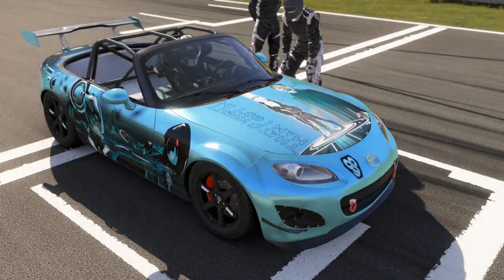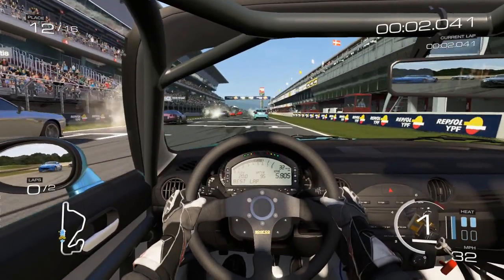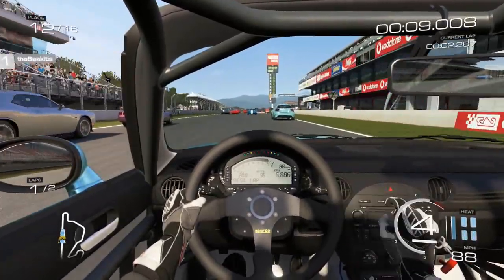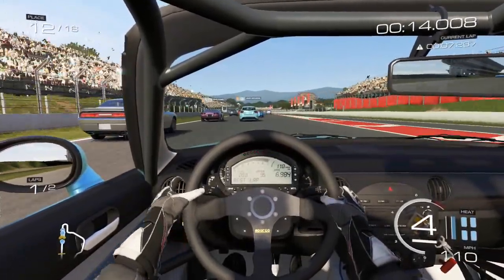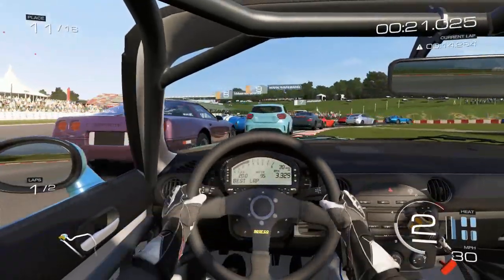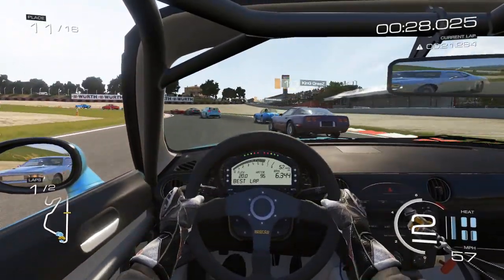We're going to start towards the back — so that's a bit of balance, we'll have a bit of passing to do. Starting in 12th place. With the gearbox we've got in it's not adjustable, but even saying that we've got good acceleration off the line. It's a little slidey in the first corner — get off the grass, trying not to get caught up in an accident. We'll go wide round him.